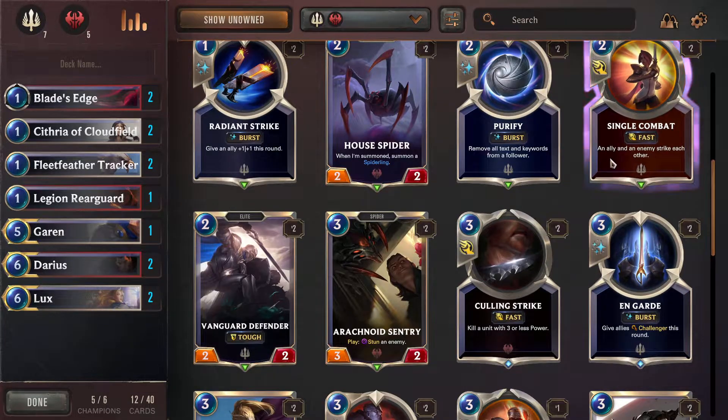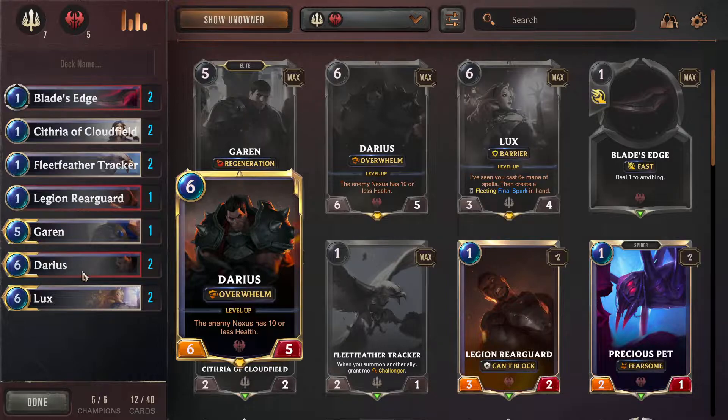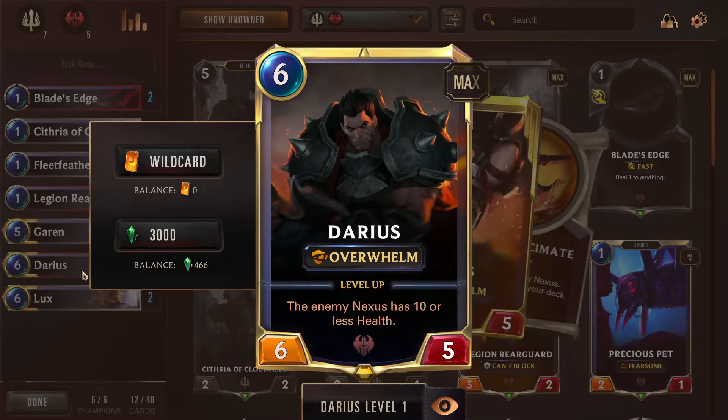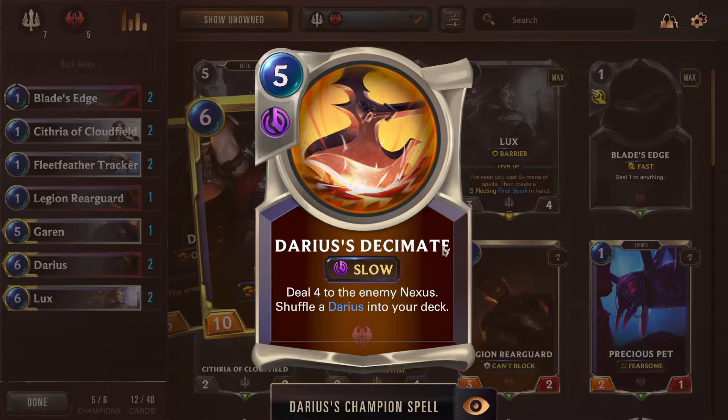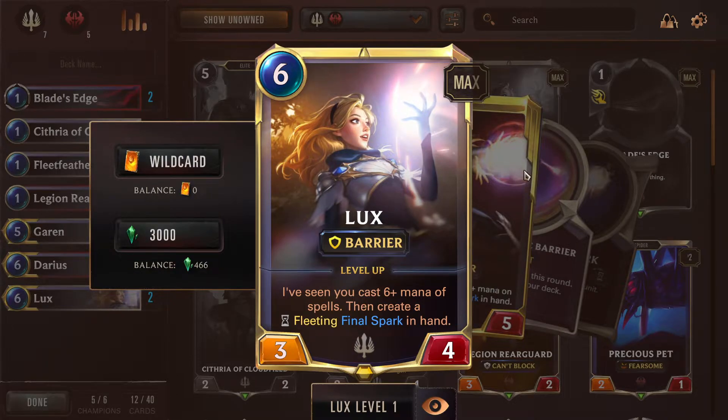Legion Rearguard - can't block, I had one in. We have Darius - he combos with getting the Nexus low on the enemy and then he just becomes stronger. It's a shuffle a Darius into your deck, but you can also get a Darius with Decimate - deal five to the enemy Nexus. But without the Darius shuffled into your deck, that's if you add it in - normally you don't get that part. If you cast six mana worth of spells, okay that's easy to achieve. And when you spend plus six mana on spells, create a Final Spark in hand.